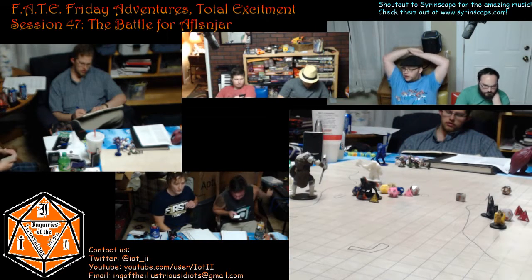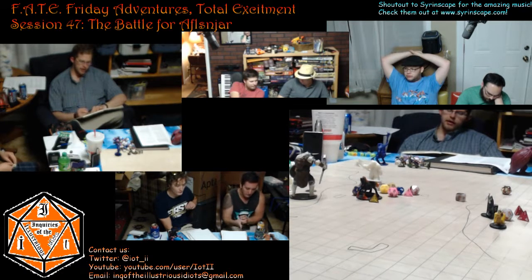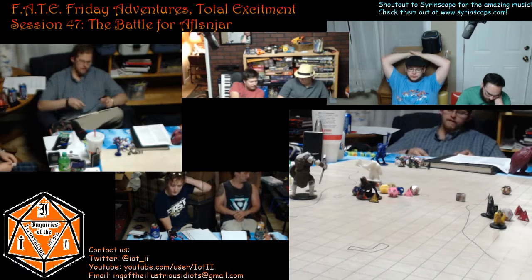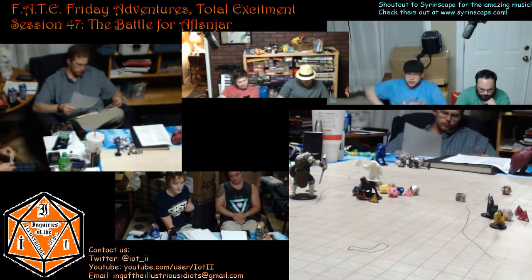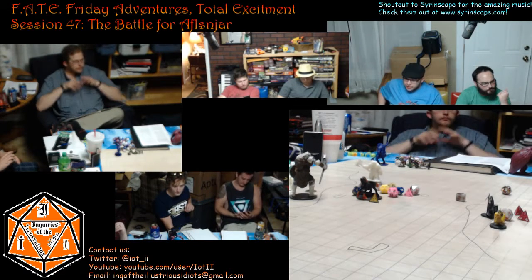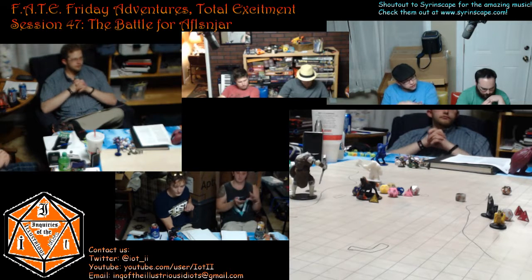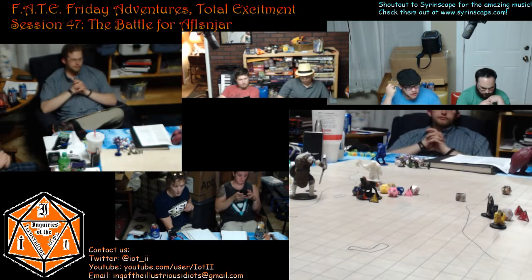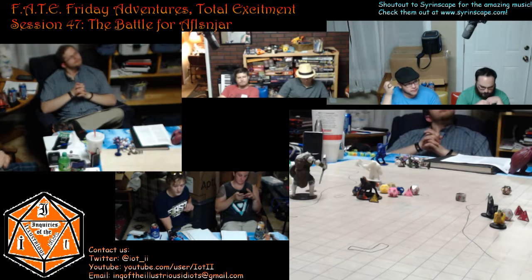Welcome back everybody to Fate. Wolfgar has something he would like to say. He reaches into his bag of holding and pulls out some medallions, passing them out to everybody so they each have one. These aren't anything special, they're not enchanted, but by bequeathing these unto ye, I make ye honorary members of Clan Frostbeard for your helping me.